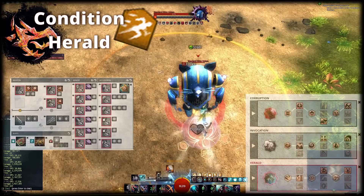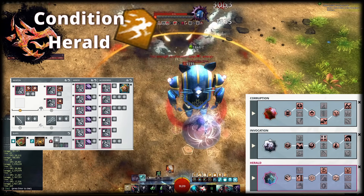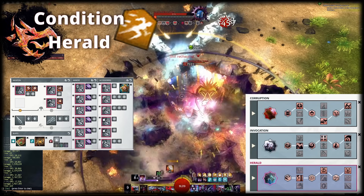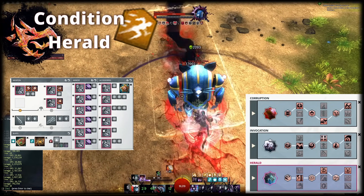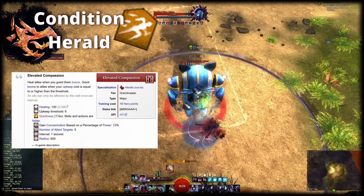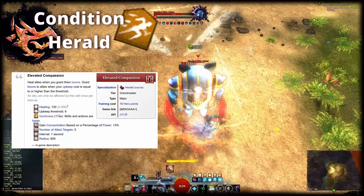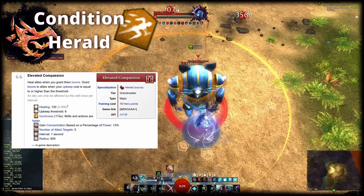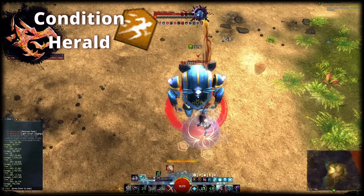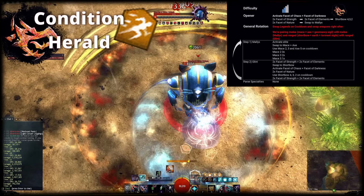And as if that wasn't enough, if you play Condition Renegade as a DPS player, you don't need to change gear at all. All you need to do is swap to Herald with the traits Core Value, Shared Empowerment and Elevated Compassion. You can use the same weapons, gear and food. With Elevated Compassion, you apply Quickness in an interval whenever you maintain at least 6 points of upkeep. That means you need to have toggles active that slowly drain your energy, as the native regeneration of energy is 5 points. In this build, we'll do that by maintaining Embrace the Darkness in Mallyx and Facet of Darkness and Chaos in Glint.